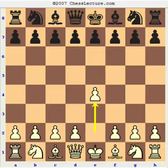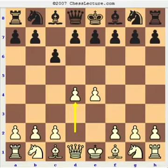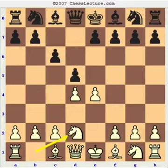So it starts with e4. Sokolov always stuck to that move throughout his career. Then c6, d4, d5 - the Caro-Kann defense.